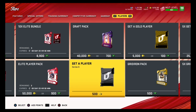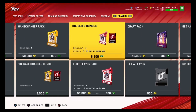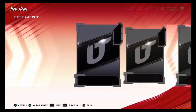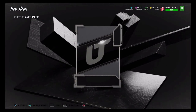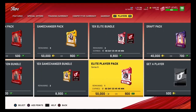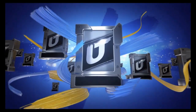They also need to lower the prices. An ultimate legend pack costs 180,000 coins — you literally need to pull a 97 overall, which goes for about 90,000 coins, meaning you'd need to pull two 97 overalls in a single pack just to make your coins back. Not even profit — just to break even. That's absolutely insane. They need to reduce it to at least 120,000, maybe even 90,000 coins.